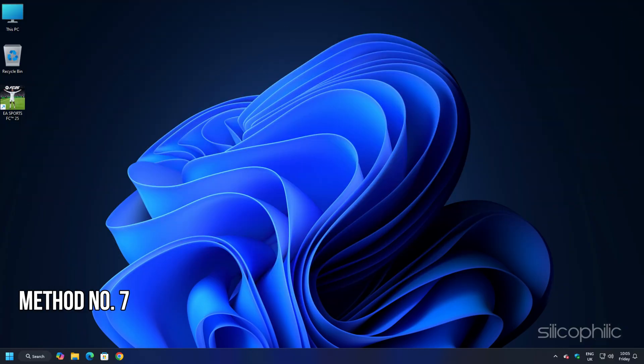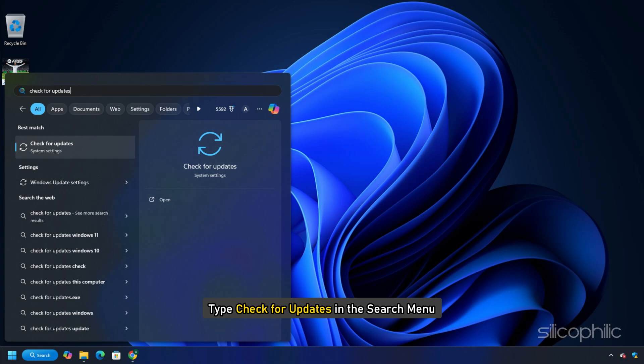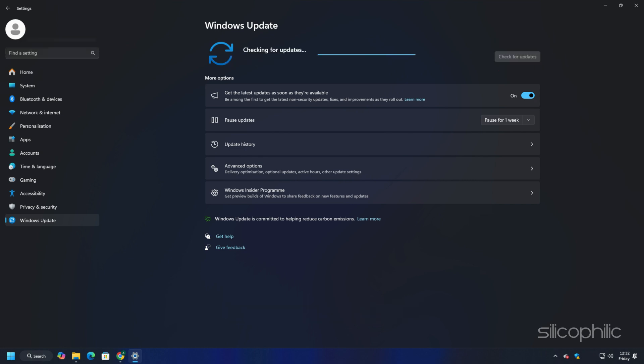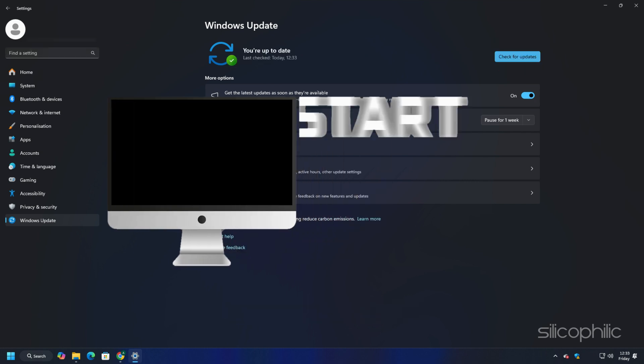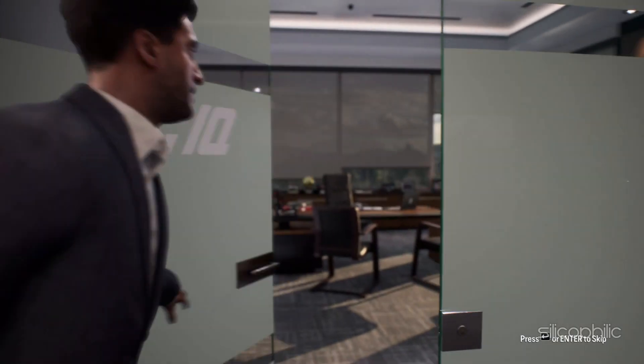Method 7: Update your Windows OS. Windows updates can help resolve issues with game performance, and updating to the latest version ensures your computer runs with the latest security and performance enhancements. Type 'Check for updates' in the search menu, select the top option, and click the Check for updates button. If any update is available, download and install it, restart your PC, then launch the game to see if the issue is resolved.